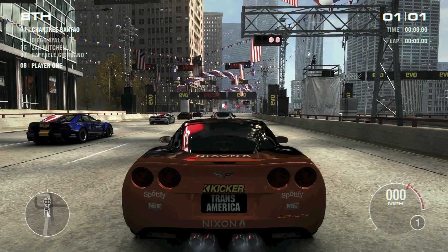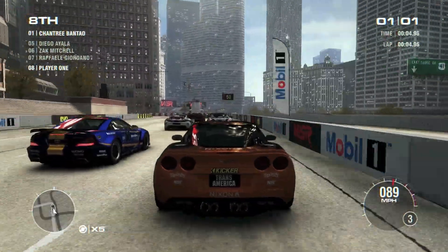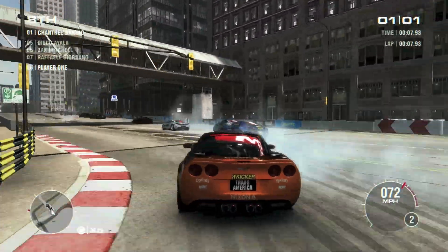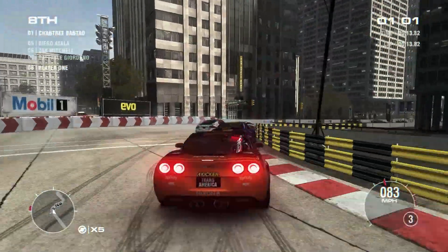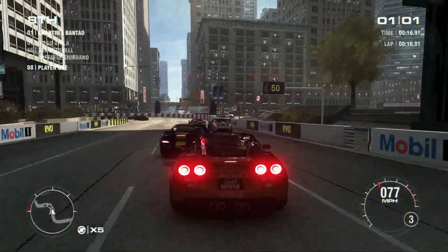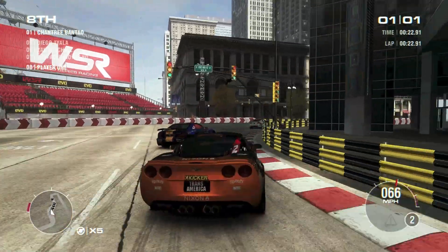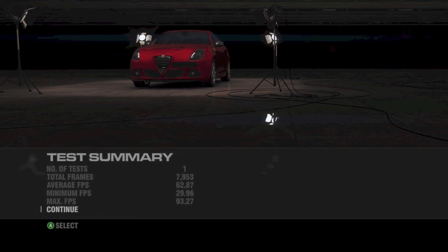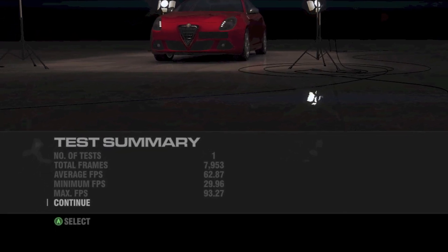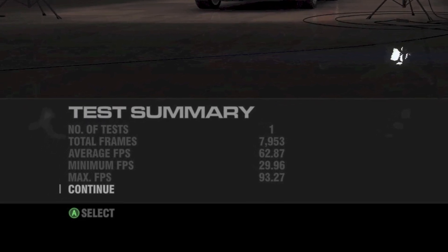And lastly we're going to run the ultra low preset. On ultra low, somehow the maximum frame rate was less than on low, but it doesn't really matter too much. We're averaging almost 63 frames per second, which is very good, but the game certainly looks like it's from the last generation without all of the complex textures.